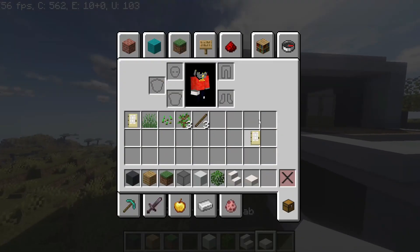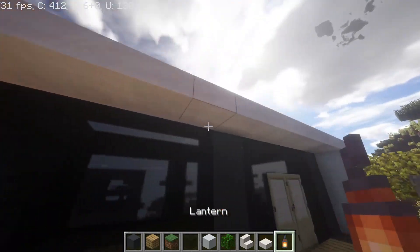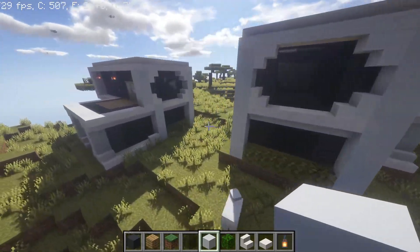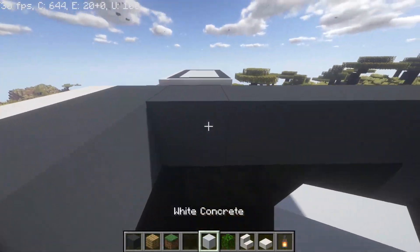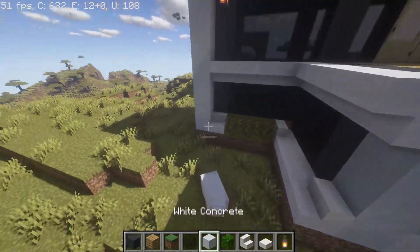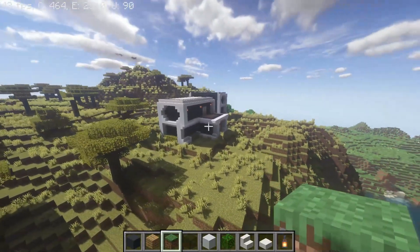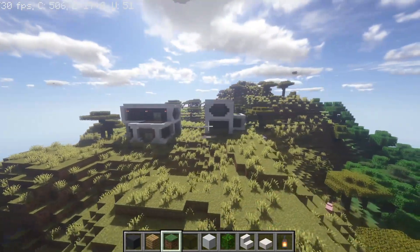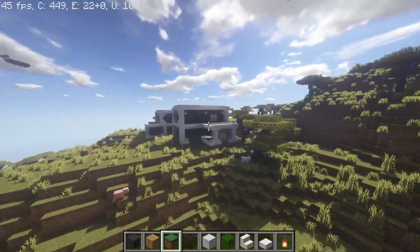Now let's get some lanterns — place those three right here to give it a little light on the outside. There we have it guys, that's pretty much the entire house. The roof looks nice. This is a very simple survival house, not complex at all — you want to make a starter house that looks nice and stands out in your friend's survival world. Very simple, very easy, very clean. Thanks so much for watching and I'll see you next week, bye!